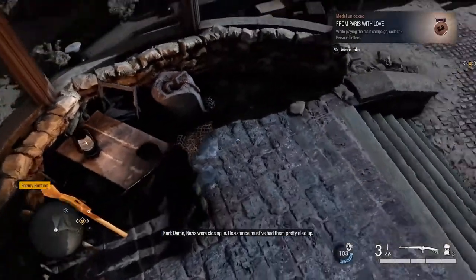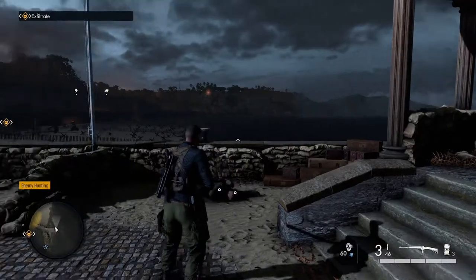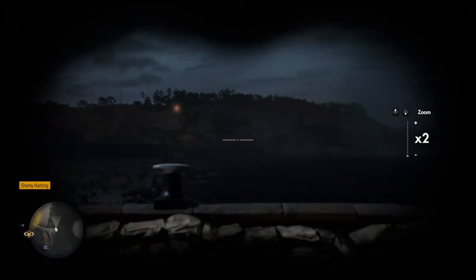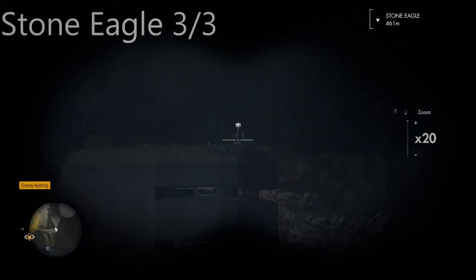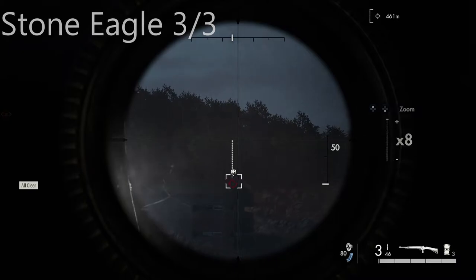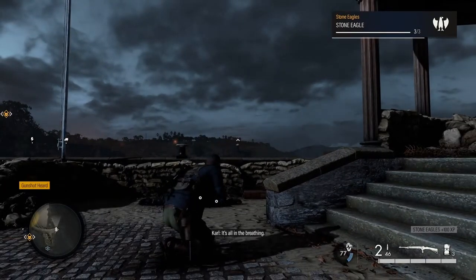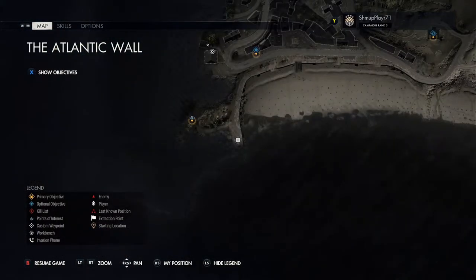From the same point, as soon as you've picked up that letter, work your way out here and get your binoculars out. Looking over the bay over the beach, in the distance you'll see a gray building. It's kind of dark but there's a stone eagle on top - that's your last one. You can get nearer if you need to, but remember it's by the beach so get your sniper rifle out and take a long shot. That's your last stone eagle, third of three.